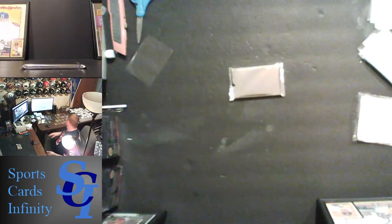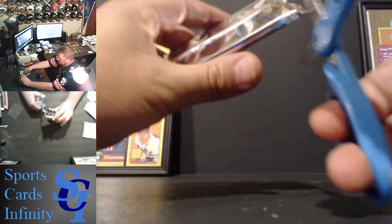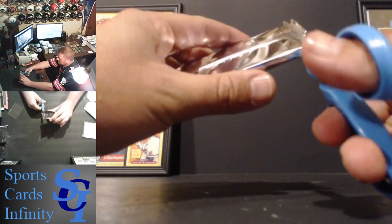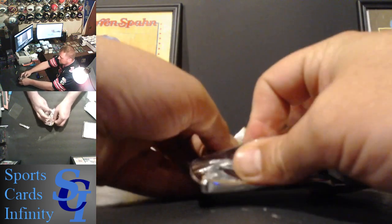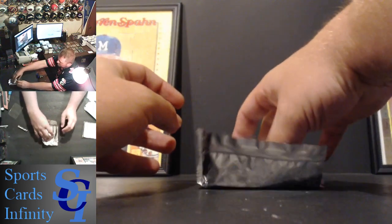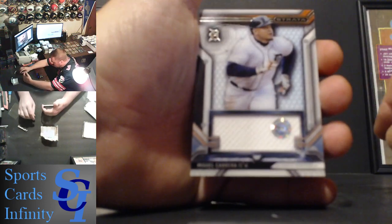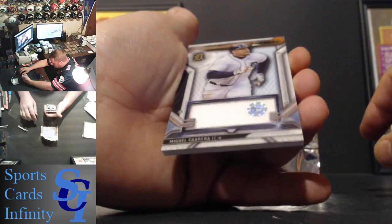It's kind of a relief to me doing one of these breaks, especially after just doing a Donruss with 192 cards — that's a lot. Alright, two cards coming out. The first one is Miguel Cabrera for the Tigers, with a guaranteed patch.